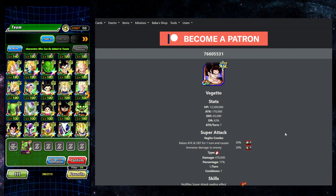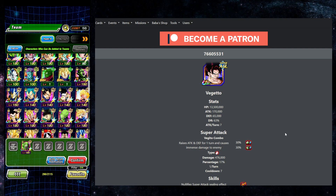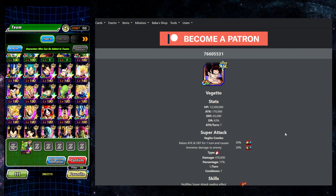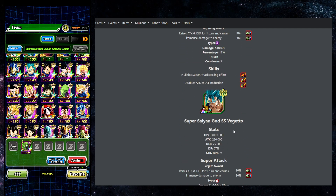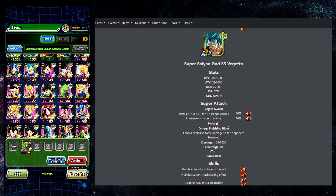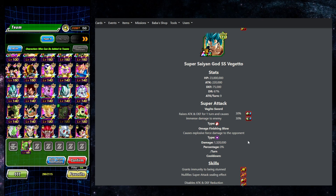What units do we want to bring? This is always the fun part — the team building. How hard do these guys hit? Are they starting to be like red zone level? 220K, 30% buff — yeah, these guys are starting to be red zone level, so we've got to be a bit more cautious with our team building here.